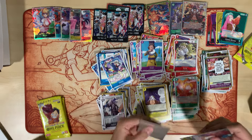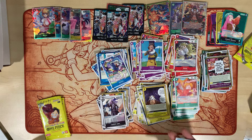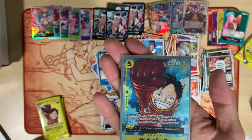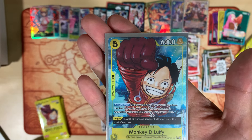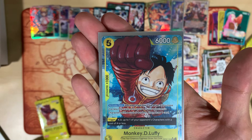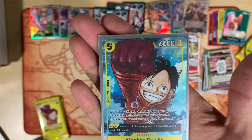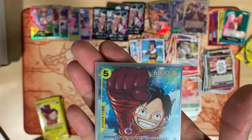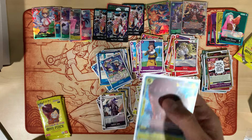All right, we got some pretty good hits in this box right here! Check it out — five cost, six thousand power. Activate Main: you may trash this character; if you have two or less life cards, KO up to one of your opponent's characters with a cost of four or less, then draw one card. With the trigger effect: KO up to one of your opponent's characters with a cost of four or less. Not bad!